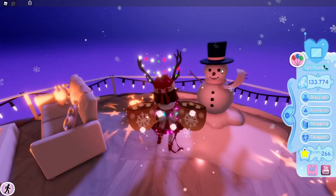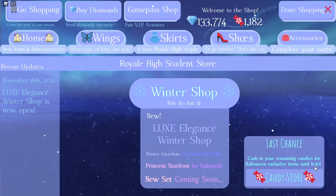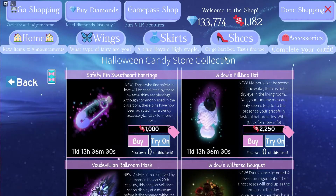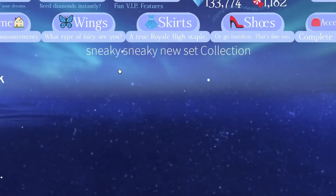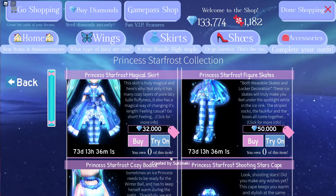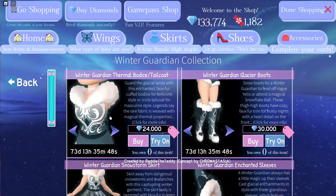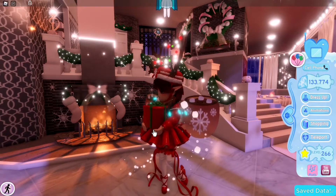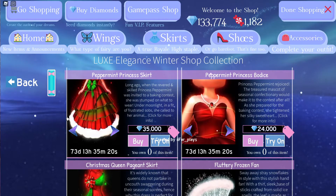Let's check out the brand new set. Last chance for the candy store — it's still open for 11 more days until the 30th, so if you have leftover candy you can still buy stuff. We have a new set coming soon — it says 'sneaky sneaky new set collection.' We have the Princess Star Frost set which has returned; I especially love the skates. We also have the Winter Guardian set which came out last year.